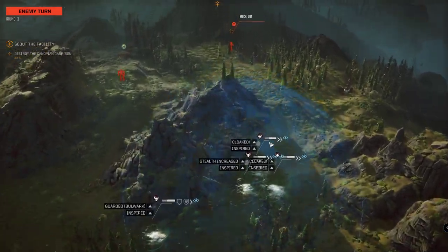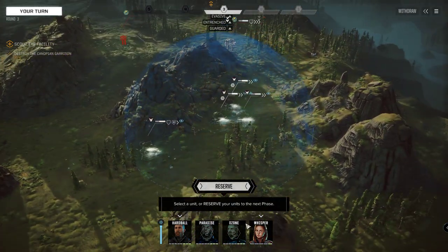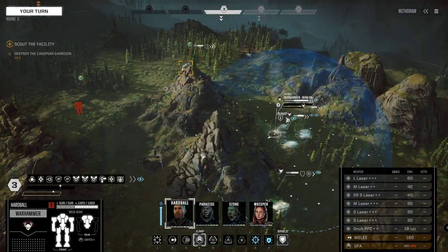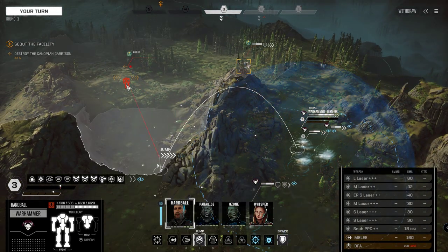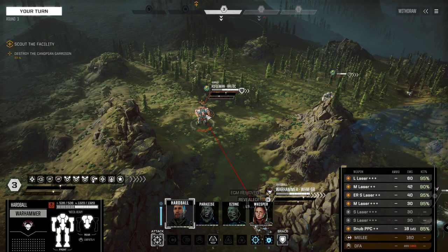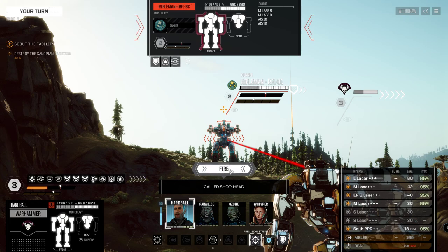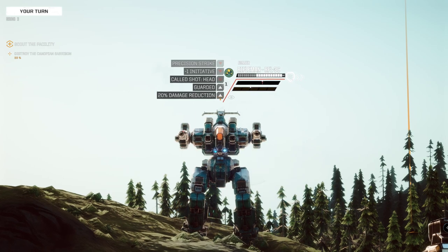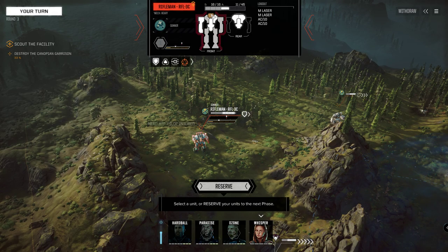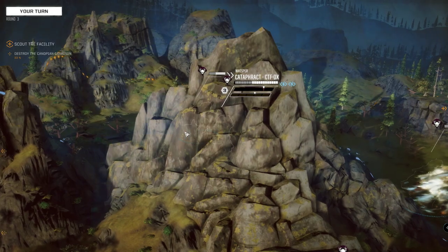You can come around like so - it's a Trebuchet! We're not jumping on his head, let's jump here. It's a Rifleman! We do a full alpha - maybe we should shoot him in the head. Let's do it with everything. Oh yeah, very good, we shot the head! Because the Rifleman does have double AC/10s.